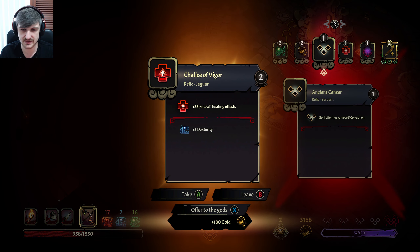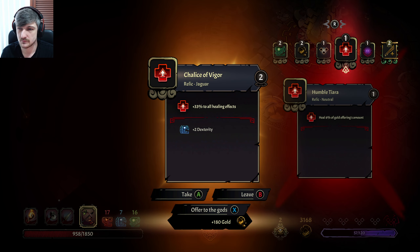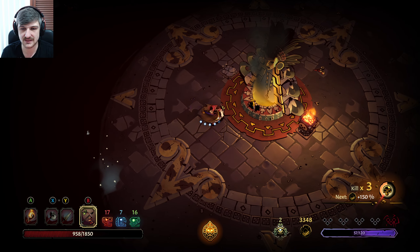33% to all healing effects, or 180 gold. 2 dexterity is nice but it's not nicer than our 6% heal. 33% to all healing effects would make that a little better — up to 8%. I think we are in darkness a lot and 15% damage is pretty insane. We take the gold on this one.